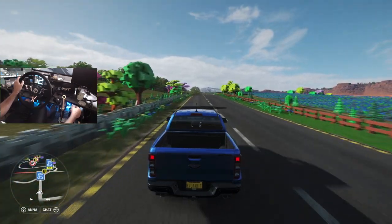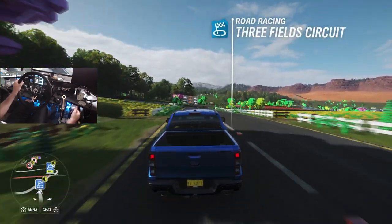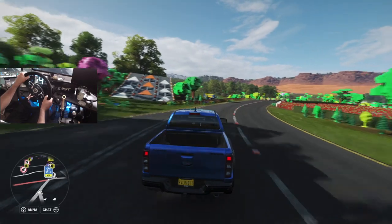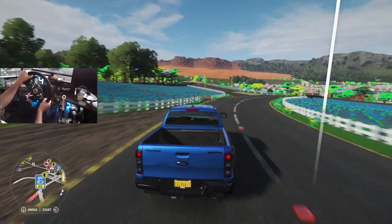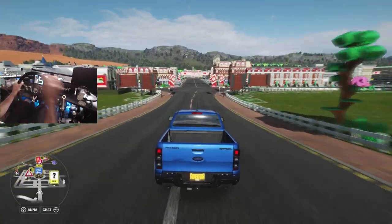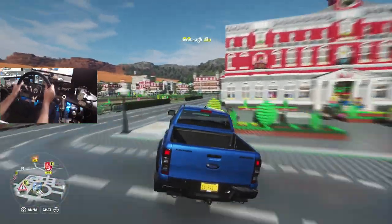What's up everybody and welcome back to Forza Horizon 4 on the Lego Expansion. We are in the new Ford Ranger Raptor, just cruising around stock right now. We are going to probably throw some mods onto this thing. We do have it in sequential mode because this car has nine gears plus an overdrive.